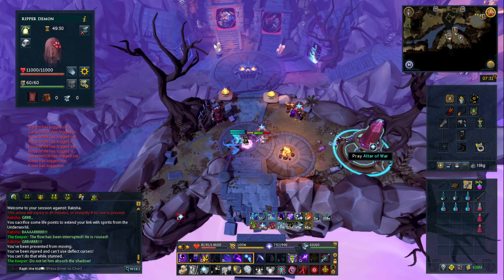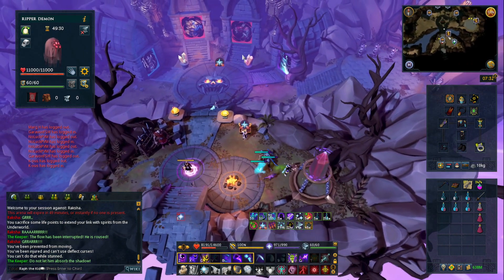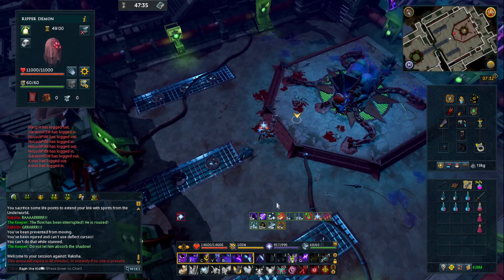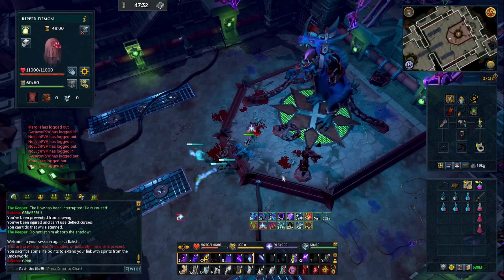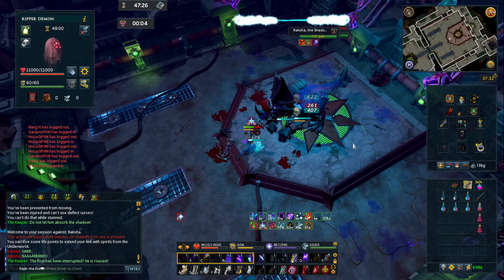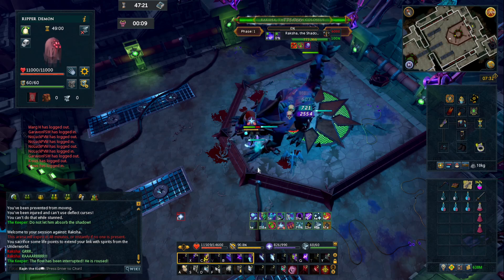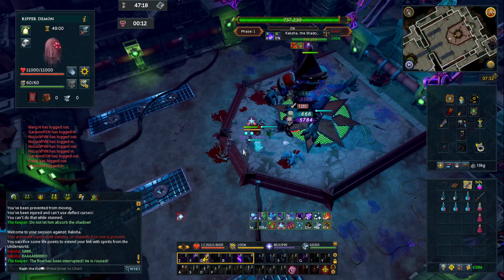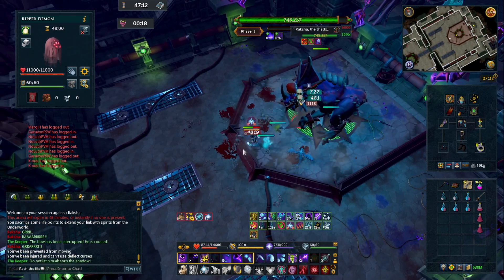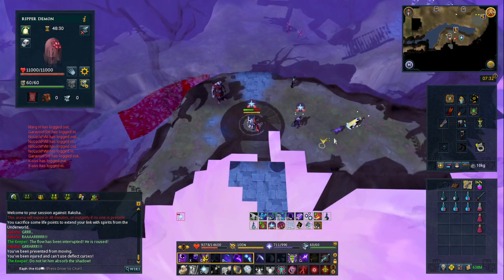We'll just do this for every single mechanic. We're going to try moving back one square and see if that's good enough to dodge it. So that's two auto attacks, here's three, here's four - let's move back one square. Okay, one square isn't good enough, so let's reset again and then we'll try moving back two squares this time.